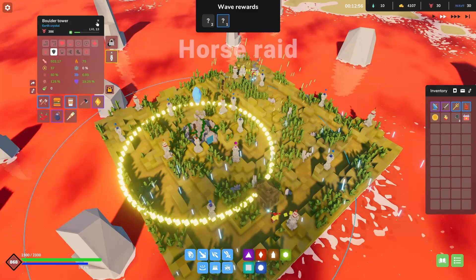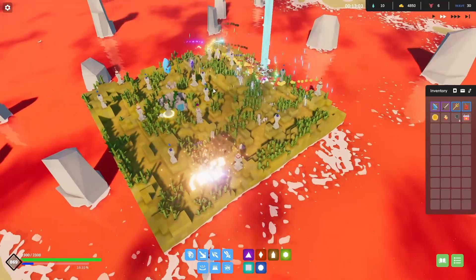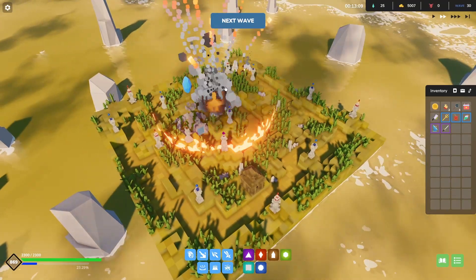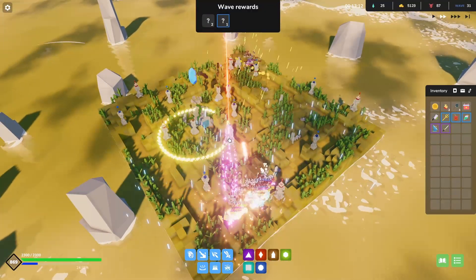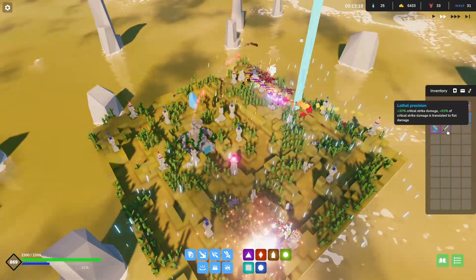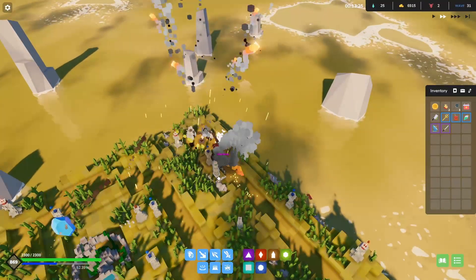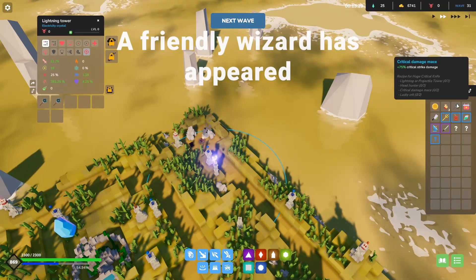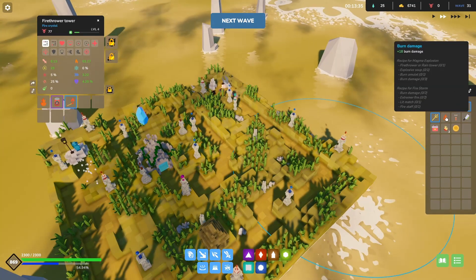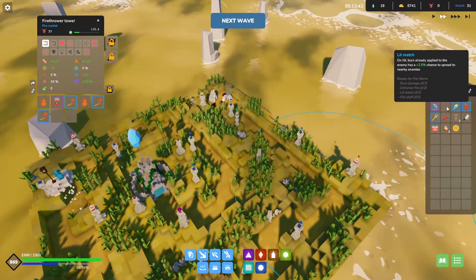All right, on to wave 30. One of the horse raids split between these two paths — that's fun but it looks like it's gonna be pretty easy. Nothing super crazy has been going on. I might build another damage tower just to have — I want to build a cool crit build. Because that could be fun. If I put it up here, we're gonna do a lightning tower right here. So I want to build something like this. Lucky crits aren't as easy to find as I'd like, but I'll take that, that, that. Give him some of those — these are fun, I just don't have enough room.